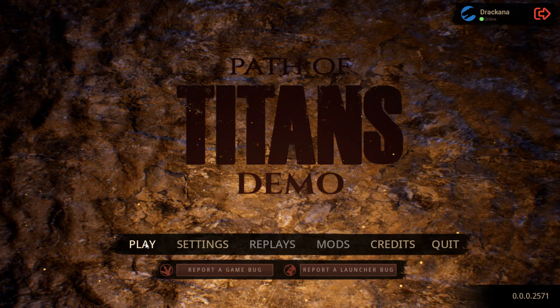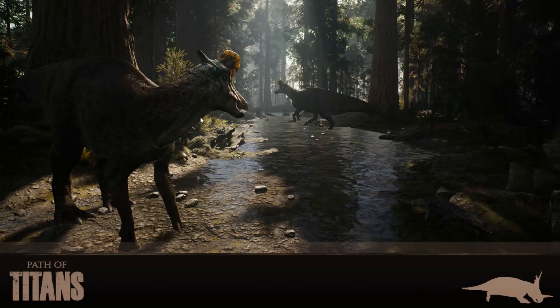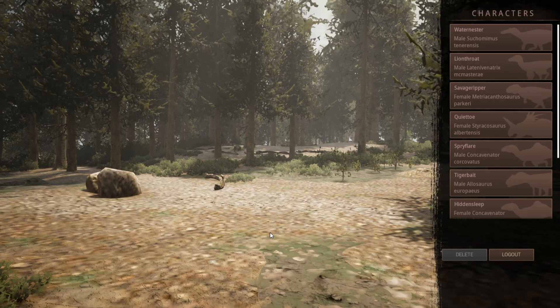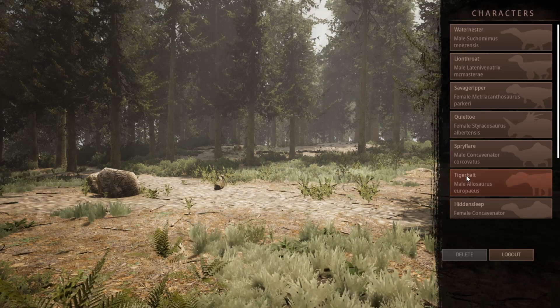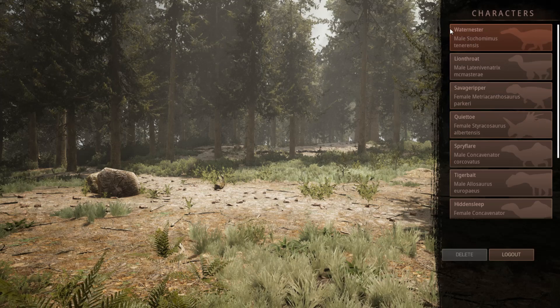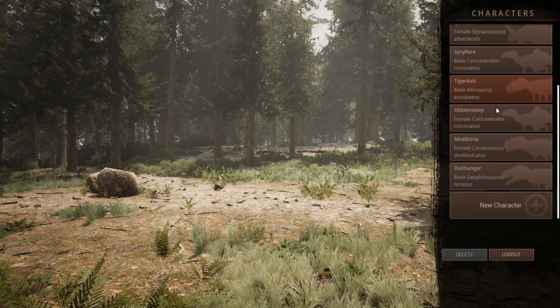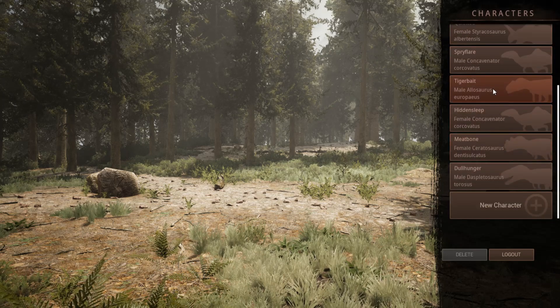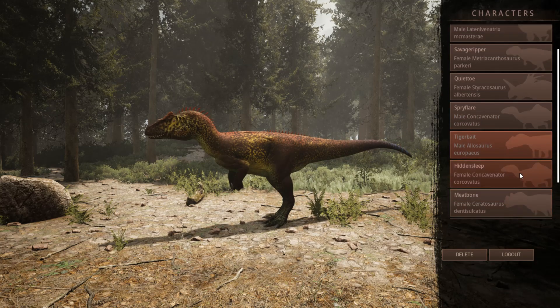This is the most recent update of Path of Titans — quite a few little updates have gone in for the demo, and so far it is still character customization only. The world no longer shakes when you load in, which is nice. They've also added more information for your characters, such as water nester, a male Sucomimus, and the type of Sucomimus — for example, the Allosaurus has the Europeus, which is the spiked one.